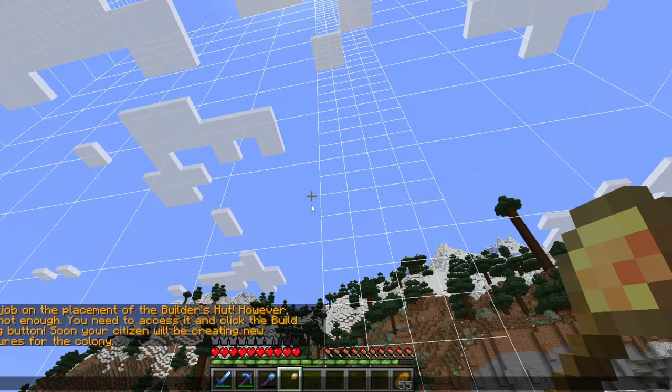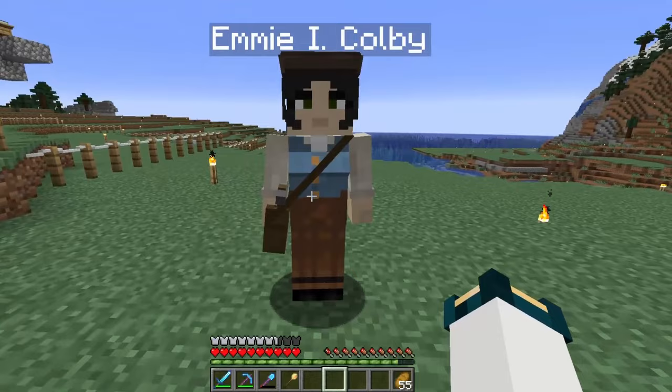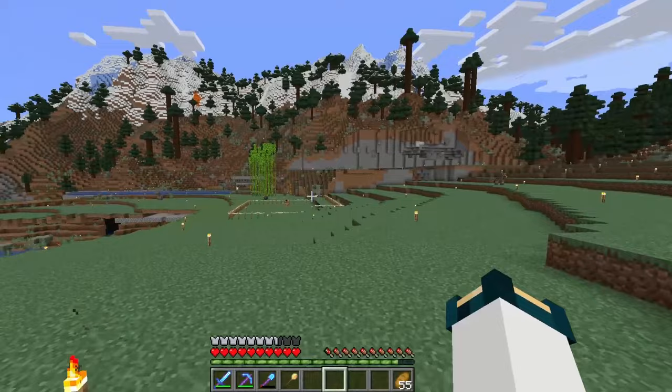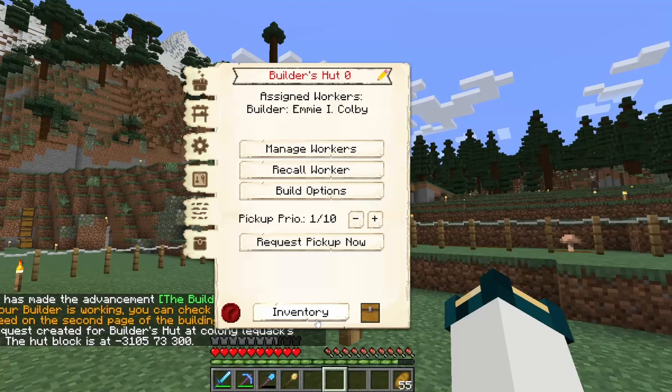Soon your citizen will be creating new structures for the colony. Someone is actually going to take the job of a builder. The first builder's hut you get is a little different — someone can take the job right away. It looks like this person's taking the job and they're wearing the uniform of a builder. Once you click on them, you can go down to Job — and yep, job is a builder. Let's select this building to get built. Under Build Options, a builder will automatically be selected if you leave it blank, and I'm going to hit Build Building.